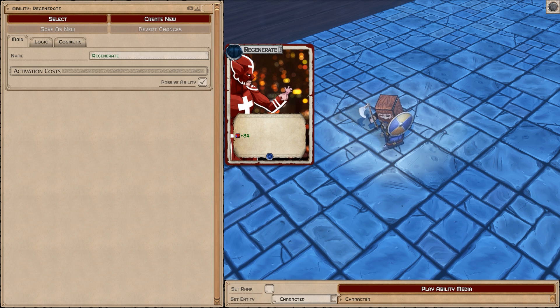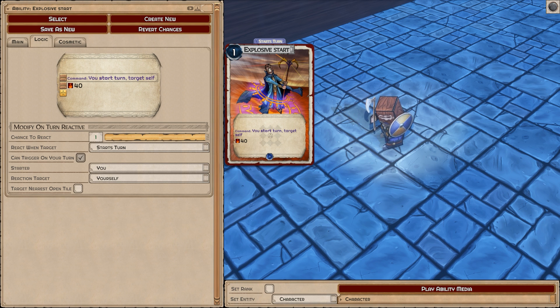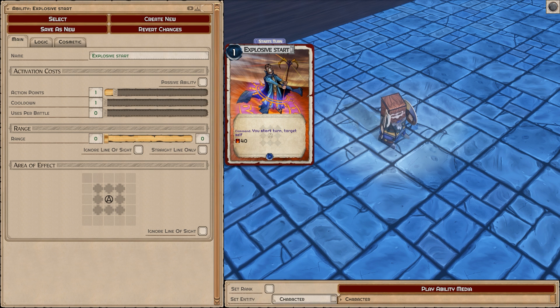Another thing that sometimes gives players trouble is how to handle passives. Passives are abilities that only target yourself and execute at the very start of your turn — even if you're disabled, these passives will go off. However, if you want to do something more complicated like an area-of-effect, you might want to use a command set to on-turn-start. I've turned it into a command with the toggle right here and set it to: on my turn start, target self, and explode. That's how you do an area-of-effect at the start of your turn, though it won't happen if you're disabled.